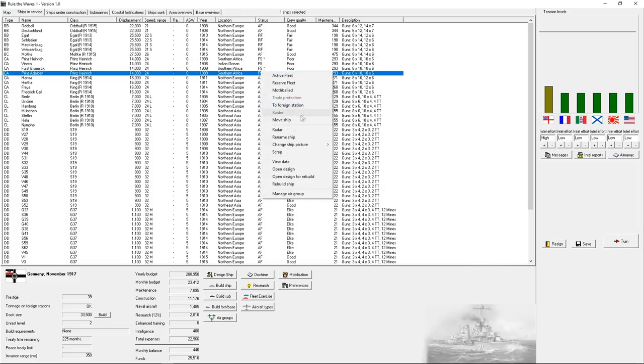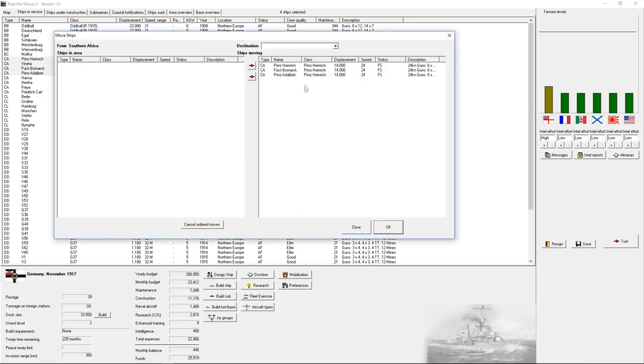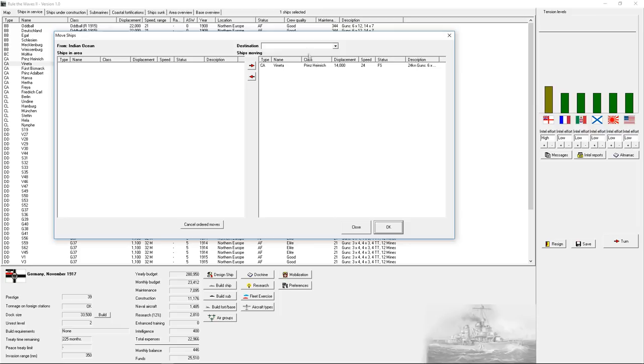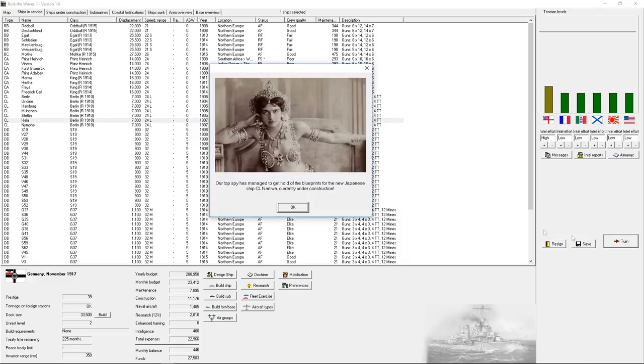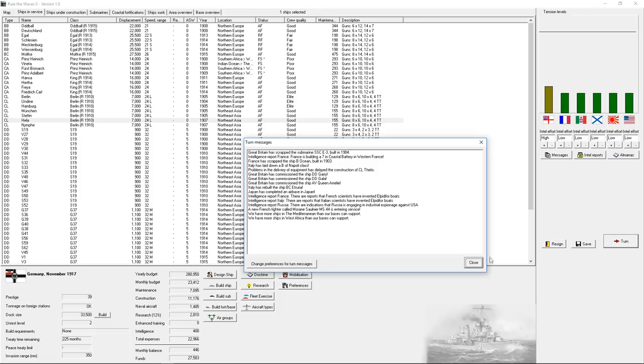These ships are all on foreign station, so I need to move them to Northern Europe to come home. These could really use a rebuild. Plans for the new Japanese light cruisers — 5,400 tons, 27 knots. They've got a semi-antiquated lineup because they don't have super-firing turrets yet, but they have above-water torpedoes and mines on these things, which is absolutely horrifying.